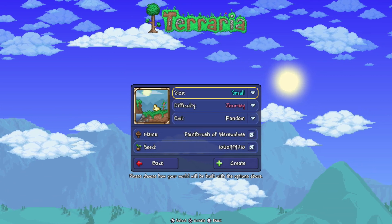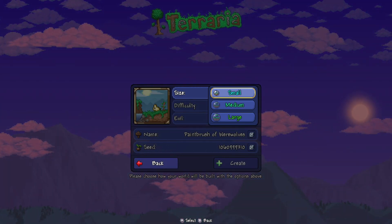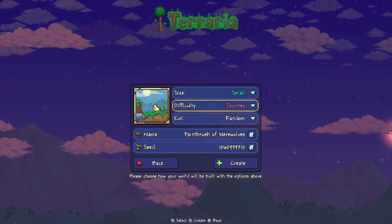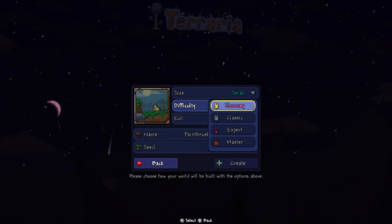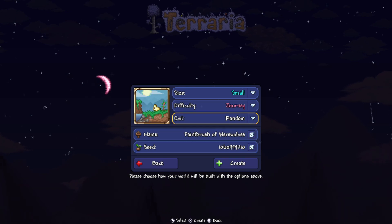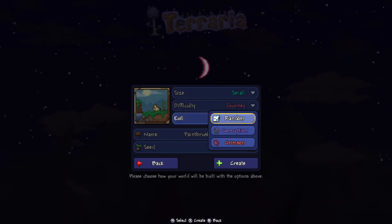The size of the world has to be small — not medium, not large. The difficulty can be anything you want: Journey, Classic, Expert, or Master — it does not matter. I use Journey because it makes my life easier on console.